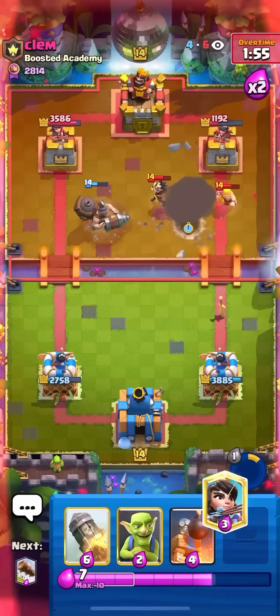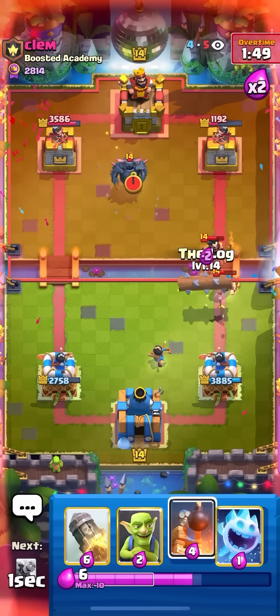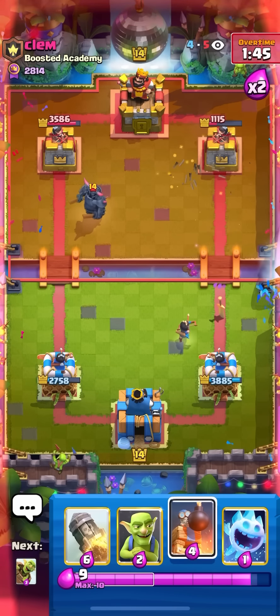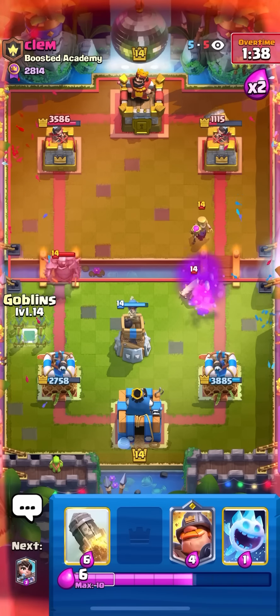I'm going to pop the ability here for the E-Wiz, and then I'll go for my Princess in the middle and I'll Log right away just to make sure that the E-Wiz dies. He still has to defend my Princess — that's nice. And then I can just set up a Bomb Tower in the middle. Just going to go Bomb Tower, I'll go for Goblin Barrel as well, switching up the placement just in case he gets too careless.